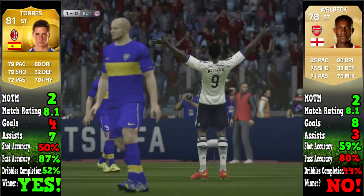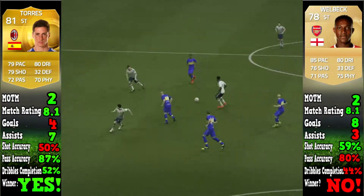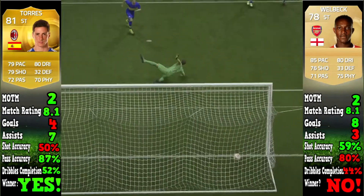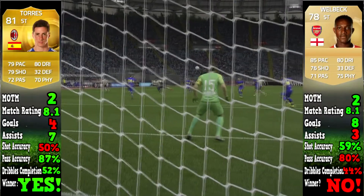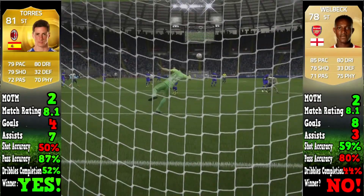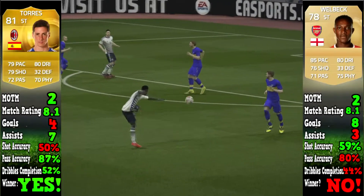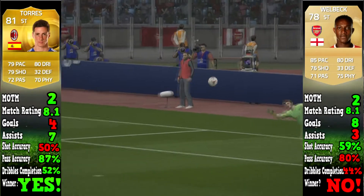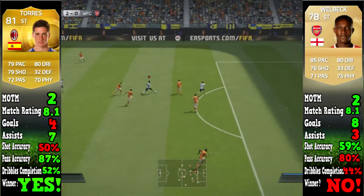Personally I thought Welbeck should have gone through. Like, if I was choosing on my own accord and not to do with stats, I would have chosen Welbeck over Torres. Don't get me wrong, I actually enjoyed using both of them quite surprisingly, because they're not exactly standout players. But yeah, I think overall Welbeck was the slightly better player in my opinion.